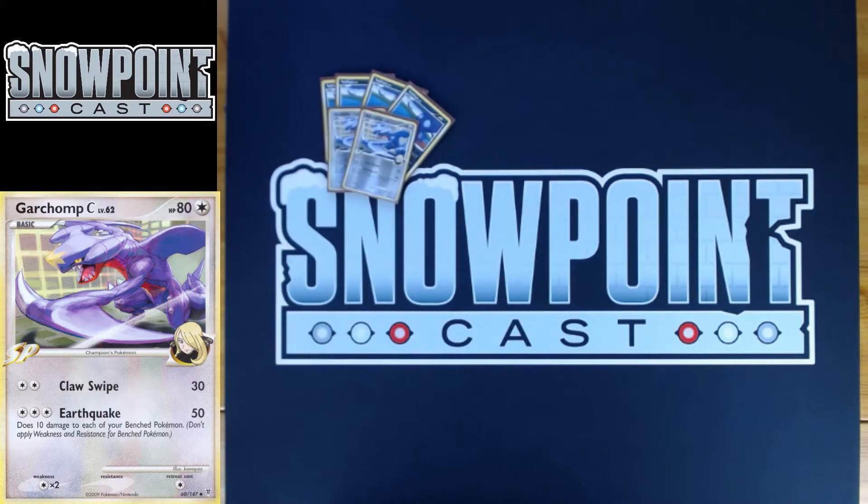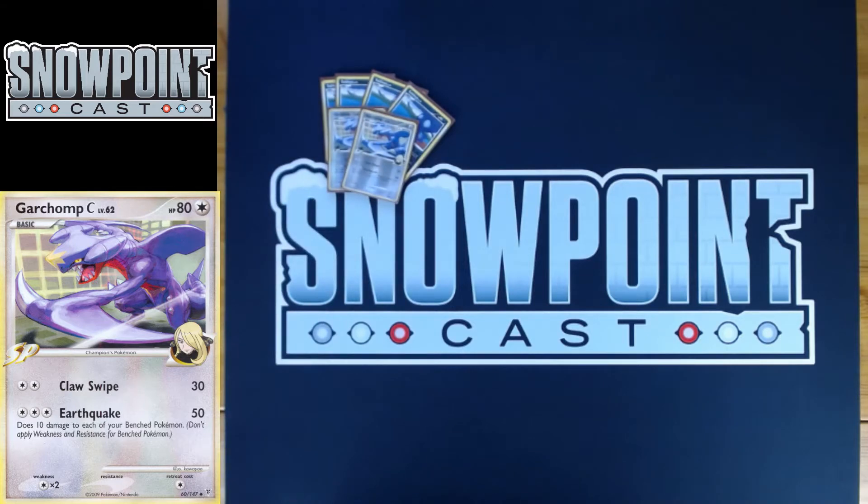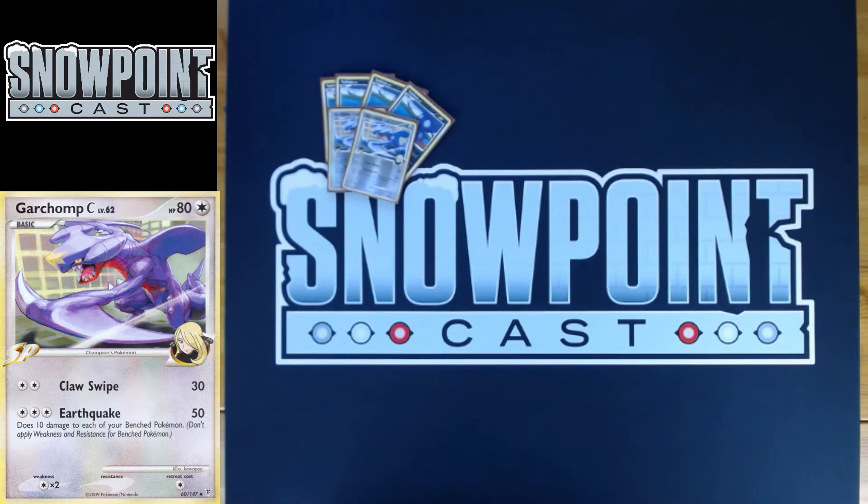You also play two Garchomp C. Garchomp C's got 80 HP, a single retreat, and a weakness to colorless or dragon. Claw Swipe for a DCE does 30, and Earthquake for three colorless does 50 and then 10 damage to each of your own bench Pokemon — or you can get that for a Double Colorless Energy and an Energy Gain. It's good to know that for the Garchomp mirror because you do take Garchomp out with Garchomp a lot of the time.